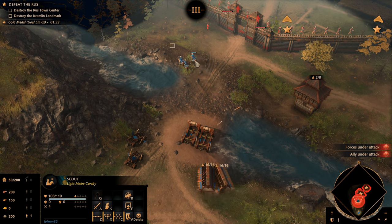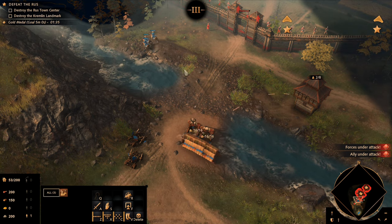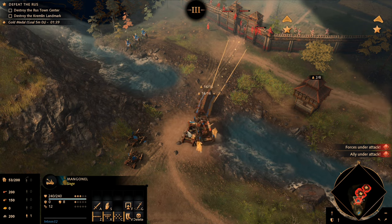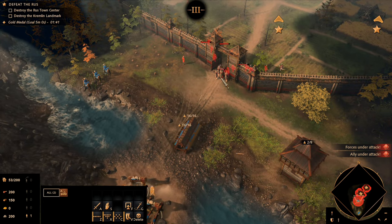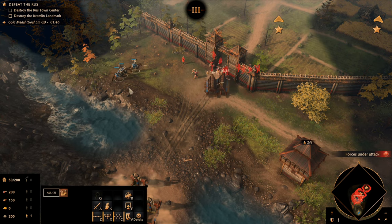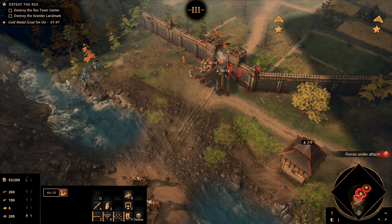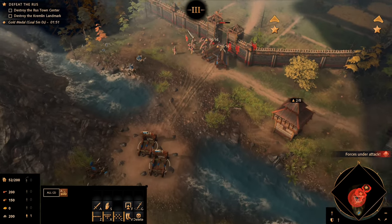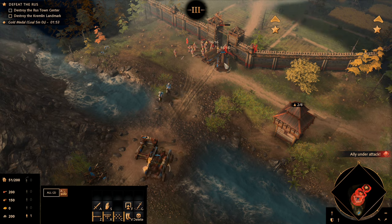With a bit of practice, you can have consistency in getting through the walls in a relatively short period of time. The ultimate goal is breaching through this tower defense in under 2 minutes and 10 seconds. I've seen a few people consistently deliver beneath that, and this is absolutely crucial to your success in getting gold for this challenge.